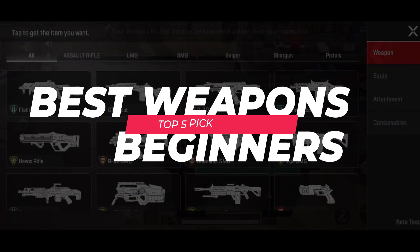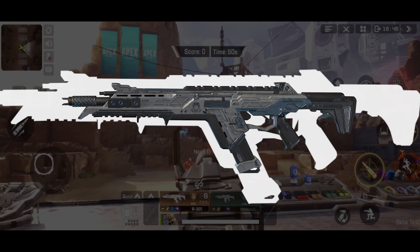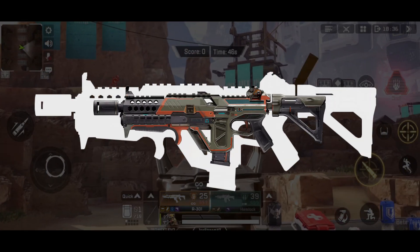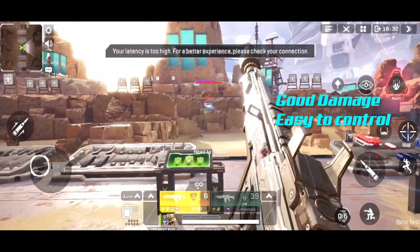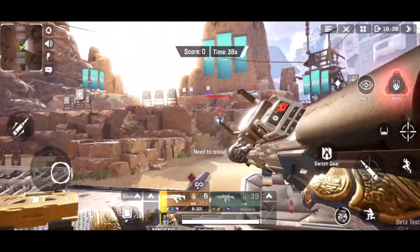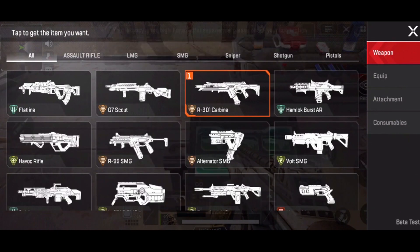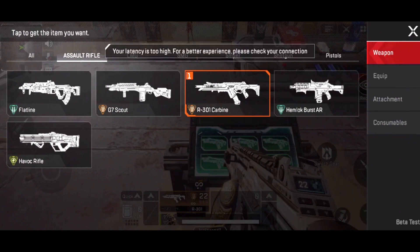Best weapons to start with: right off the bat, the top five weapons you need to pick up ASAP are the R301, Alternator, Eva-8 Shotgun, Bolt SMG, or Spitfire. These guns offer good damage, easy control, and they are quite easy to find. All these weapons, as well as all other weapons in the game, are free and available for you to try out in the firing range — so go test everything out ASAP.